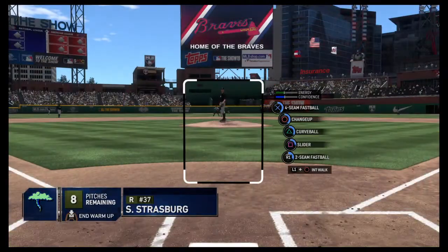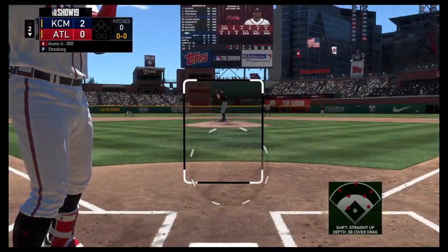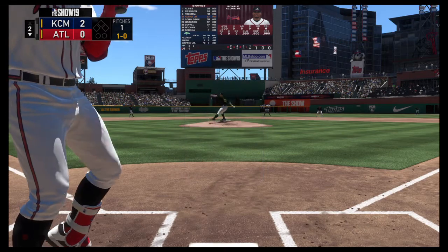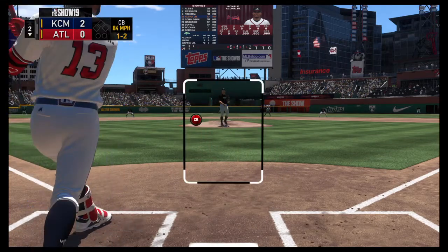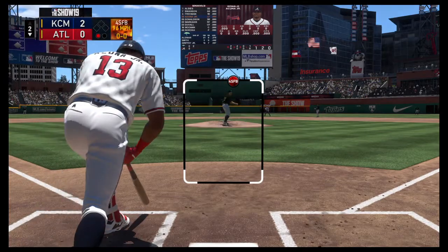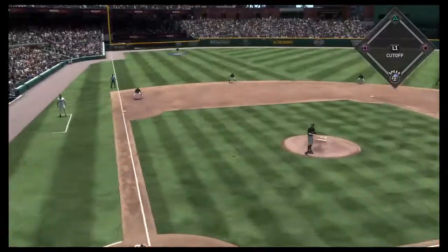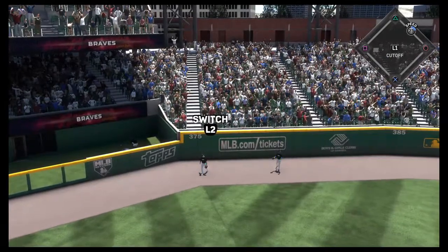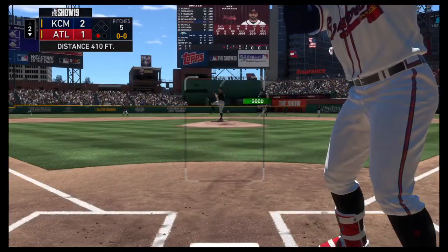Stephen Strasburg, the 6'5" right-hander, takes over on the mound. Leading off the inning is Ronald Acuna — the Braves need him to get something going. First offering: a curve ball just misses, and he takes a called strike one. Swung on and missed — one-and-two. After seeing both those pitches at 96, you have to be on the fastball or you're not going to catch up. Got him to go down swinging. Ronald Acuna becomes the first out here in the bottom of the second. McNeil ranging back — no chance — the ball is gone. Nick Markakis coming to the plate now.